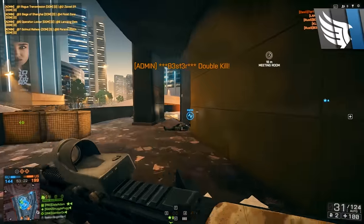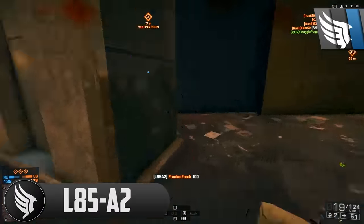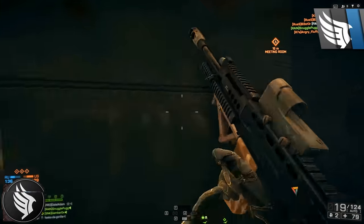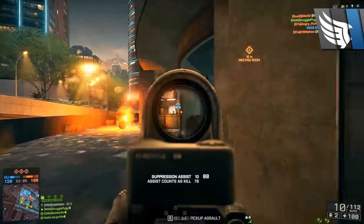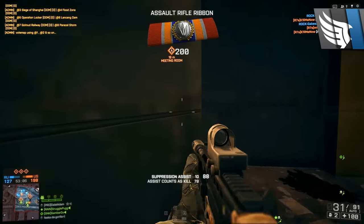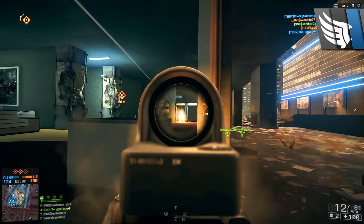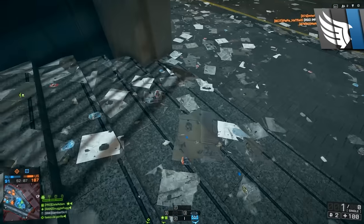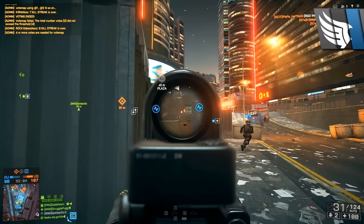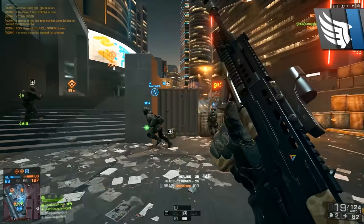Now at number 3 we have got the L85A2 assault rifle. I was actually debating whether this gun should go second or third on my list, but I've decided to put it third because I don't actually use it as much as the gun I got second. This gun is another really good gun. I find it's best at medium range because it's got a terrible reload — 3.75 seconds on the long and 2.75 on the short — which you're not going to want to reload in close quarters.